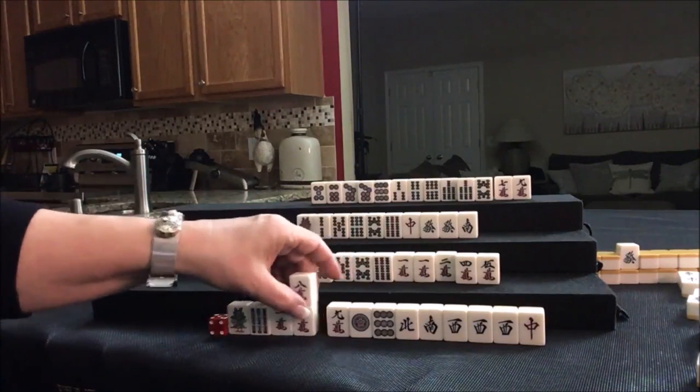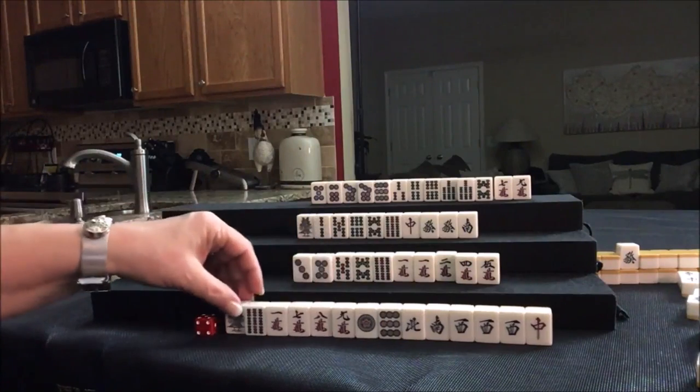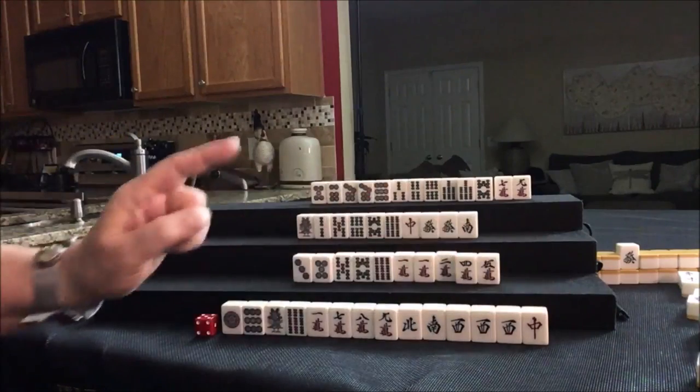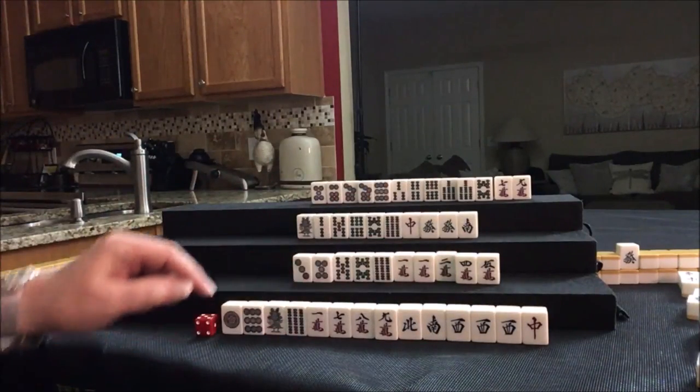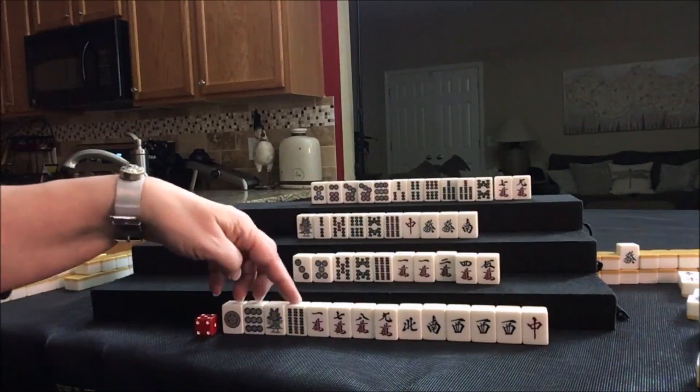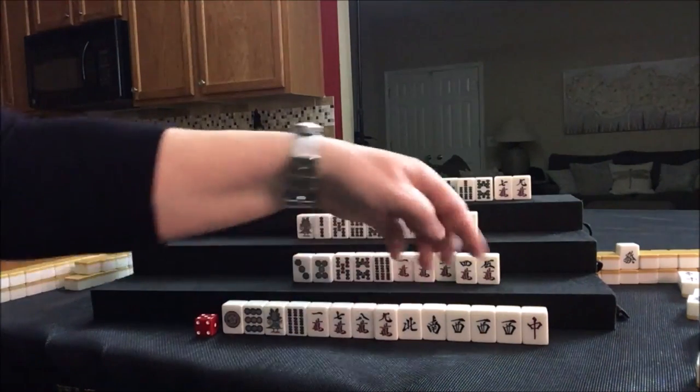8-crack is drawn. Now the rubber meets the road here — there's a Pon of white out, two Easts are out. Let's give up on 13 Orphans and start discarding these and go with cracks and honors.